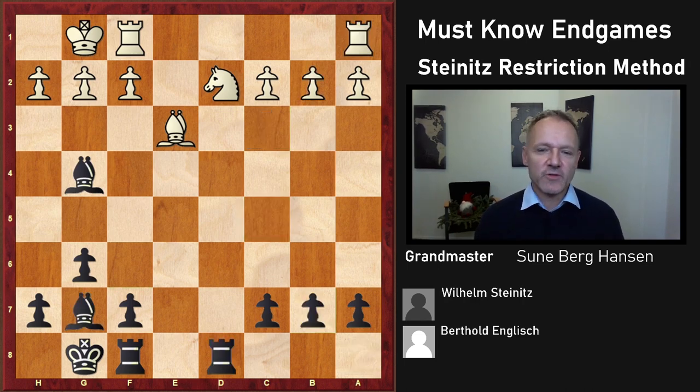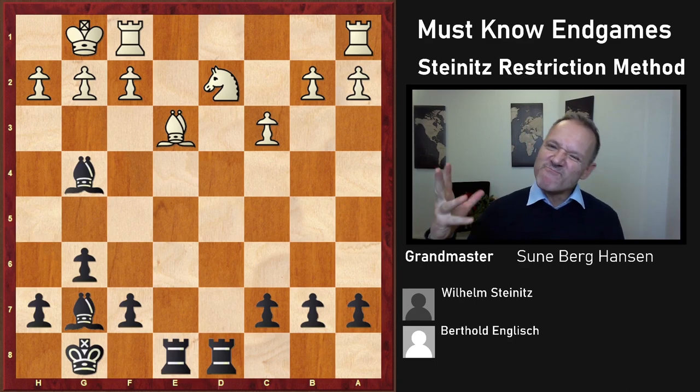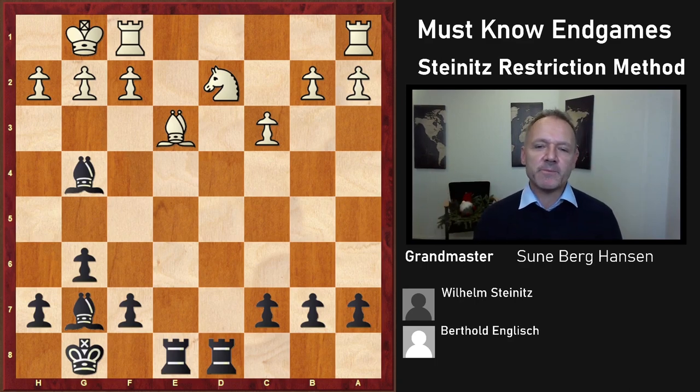So just play Rook a8 — a good move — and bring the other rook in as well, getting all pieces coordinated. Black is of course better here due to the bishop pair, but that's all he's got. Is the bishop pair enough to win? Maybe, but against strong players this will not be comfortable for White at all.